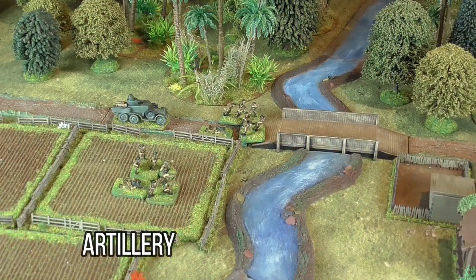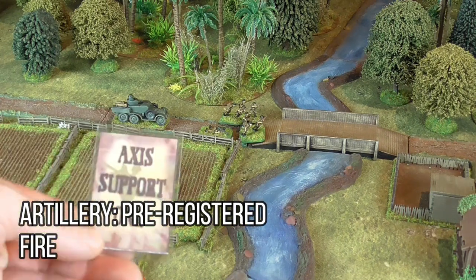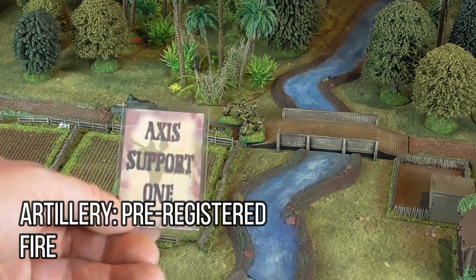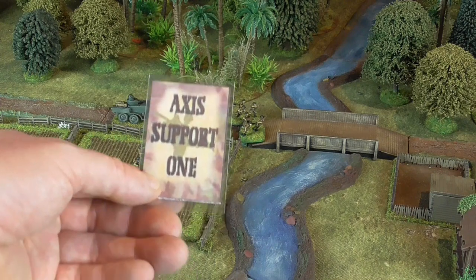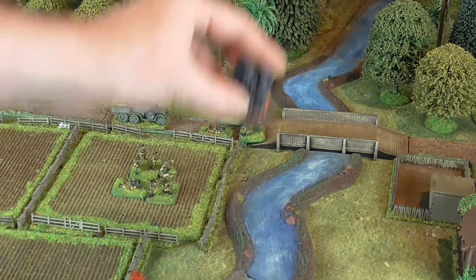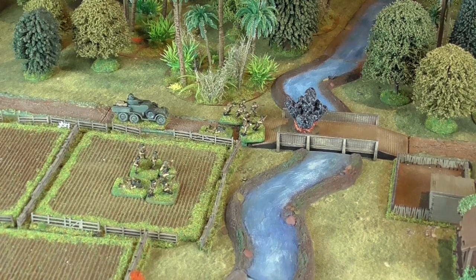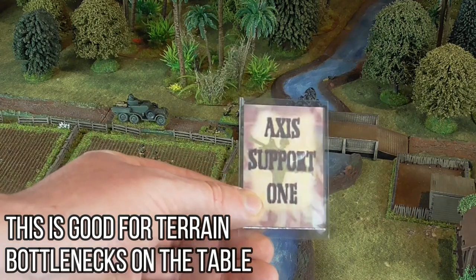Indirect fire from off-board artillery is handled differently to all other firing. It involves several steps over a number of turns. Pre-registered artillery is called by adding a support card to the deck at the next tea break, generally done by the most senior Big Man or forward observer requesting fire. When the support card is drawn, the barrage will fall on an aiming point on the table. The fire will continue every time the support card is drawn, unless a battery ceases fire or the fire is redirected or cancelled.